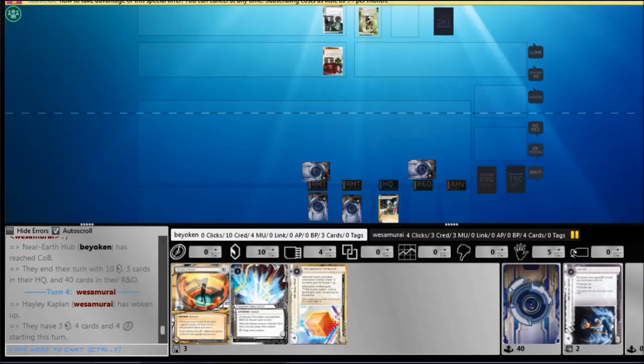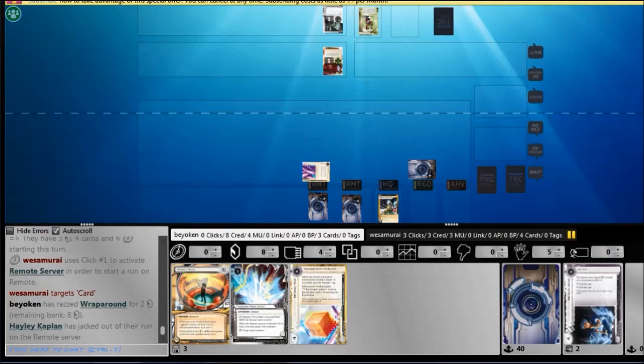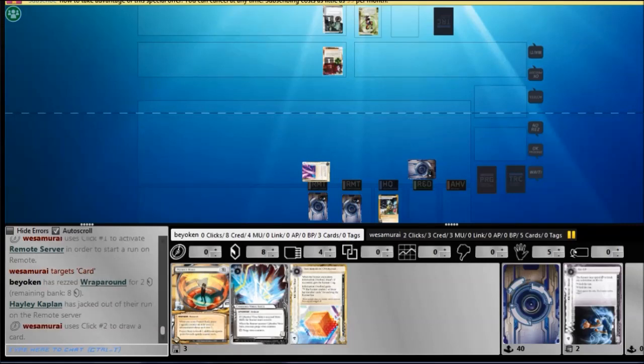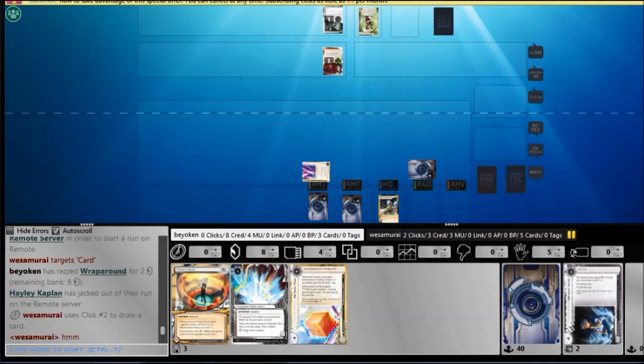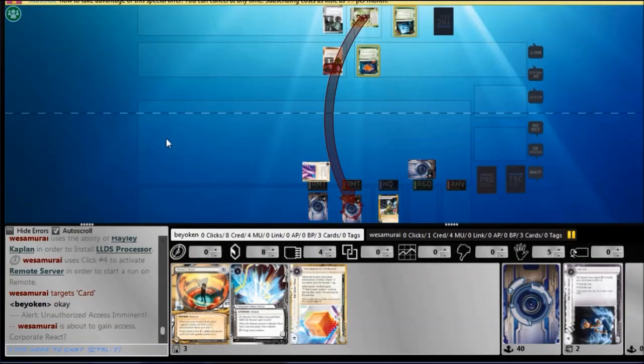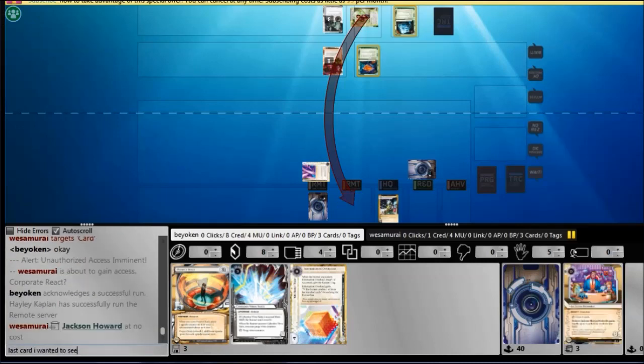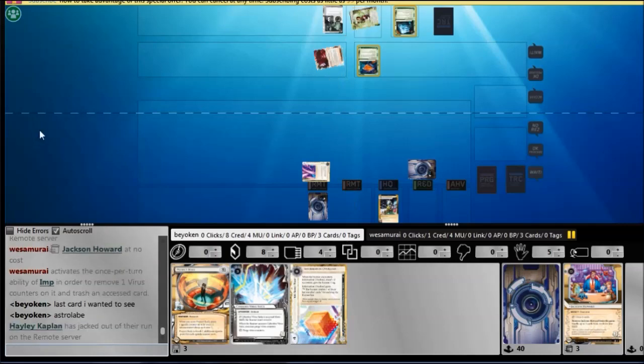That's immediately going into my remote, although the extra draw netted me a Project Beale, which I didn't really want to see. But I'll keep him out of my remote — seeing that he only has 3 credits, the only way he's getting in is if he plays Inti, which is very unlikely. I took a gamble and it paid off: a turn-2 remote uncontested, allowing a turn-3 Astro score, which is very helpful.